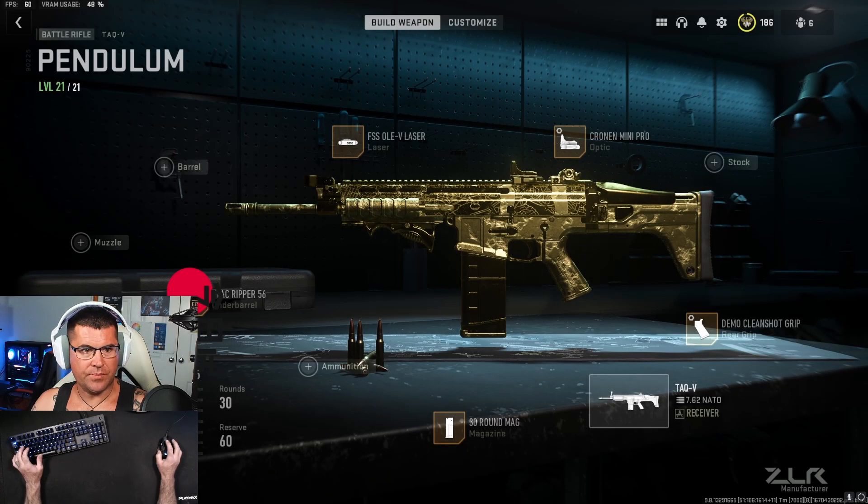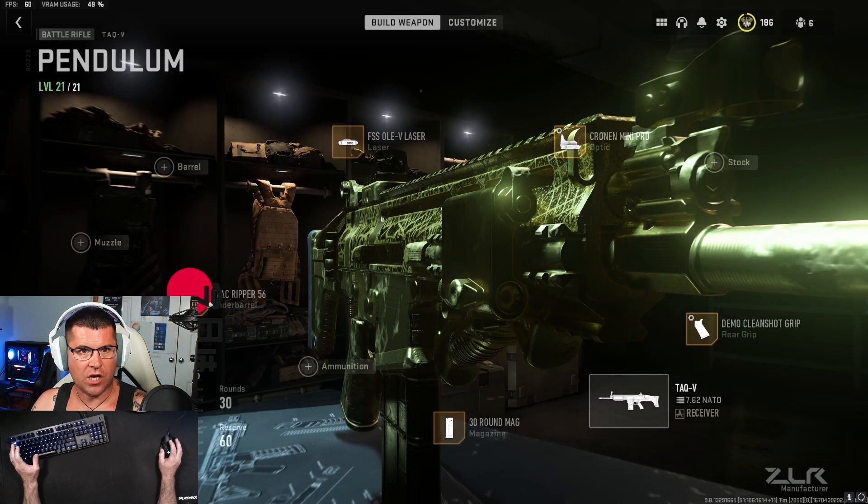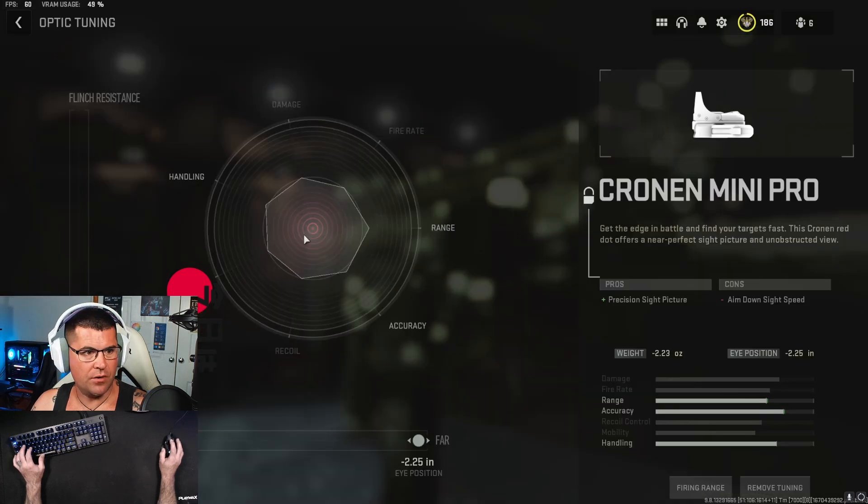I'll show you how I've got this set up and tuned. We've got aim down sight and sprint to fire speed on our laser — this whole gun is set up for sprint to fire basically. Chrono mini pro optic, and that's how I've got it tuned there. I like the far eye position — that's just a personal preference.